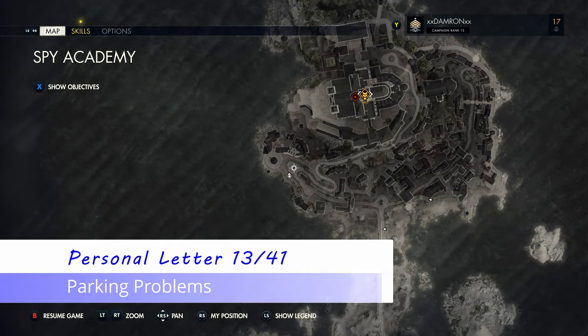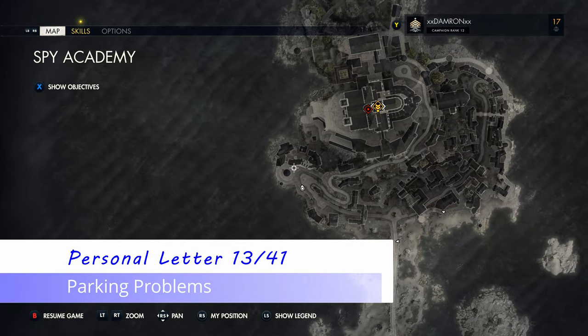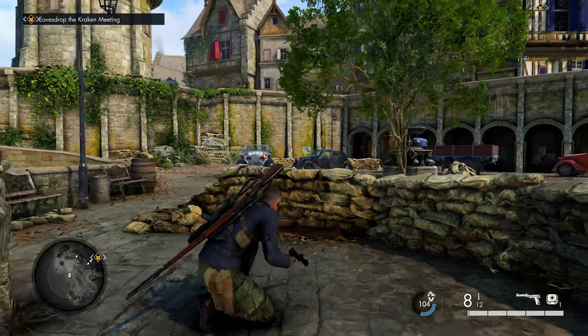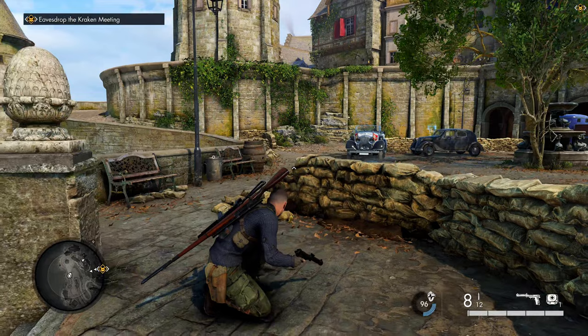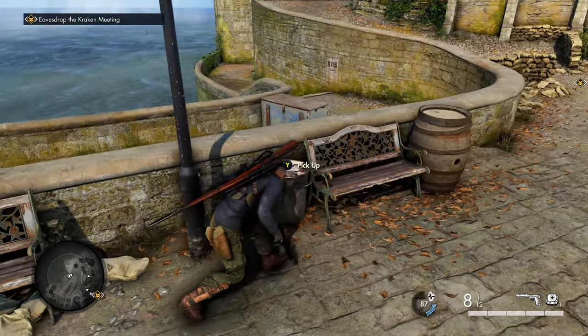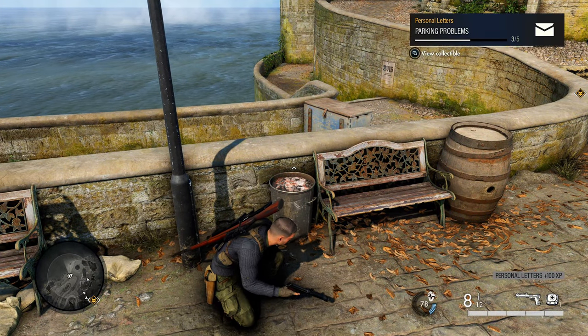Also in this same western area is our next personal letter. The officer's car is a good point of reference. To the left of that, up against the wall, is a wooden bench, a barrel, and a trash can — and in that trash can is our next personal letter.